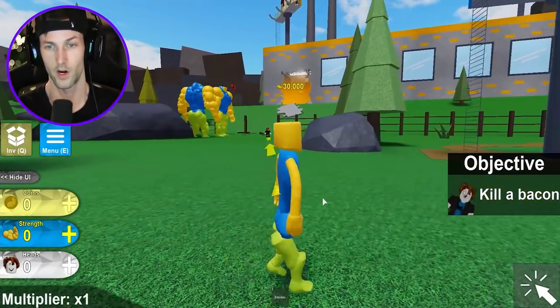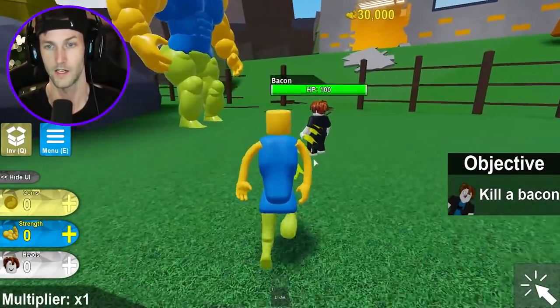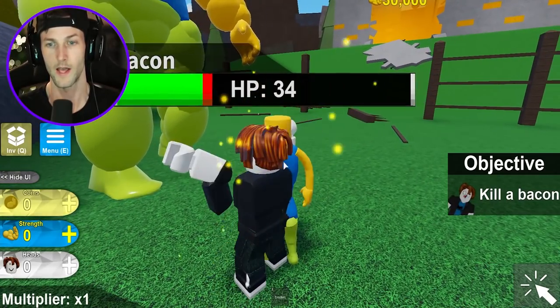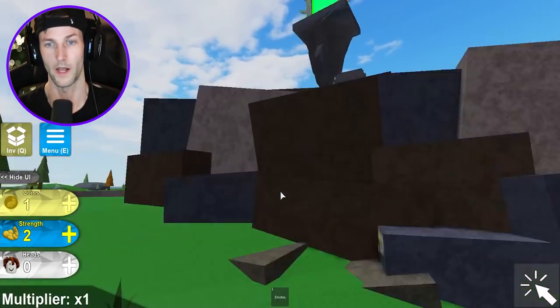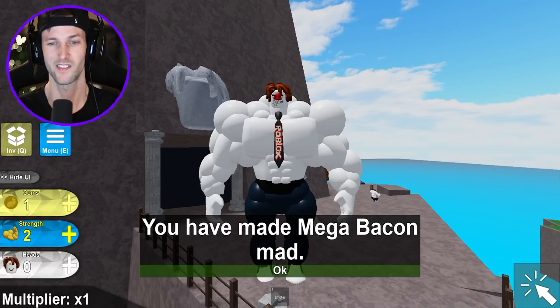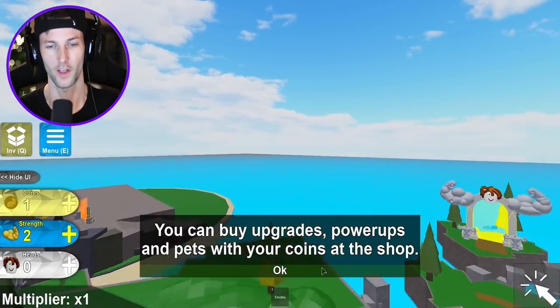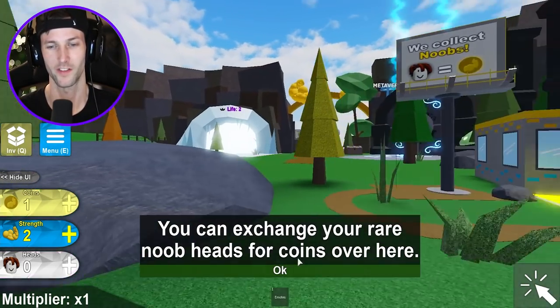I need to go over to this bacon right here and get some strength. I want to be big and strong like that guy. Don't run to him, he's gonna squash you like a bug! Give me that strength. Bro, who the heck is this? You have made Mega Bacon very angry - one of his henchmen is waiting for you in the volcano.